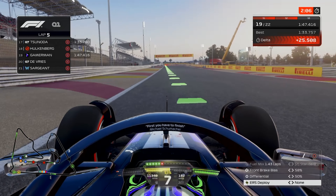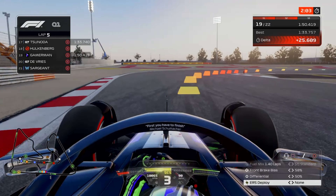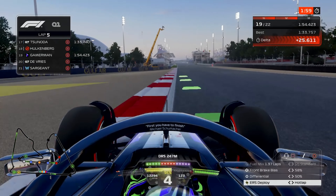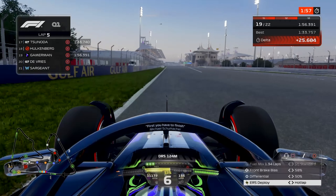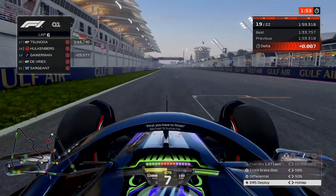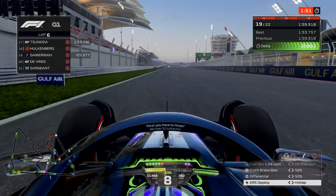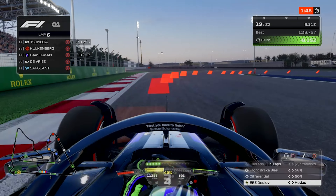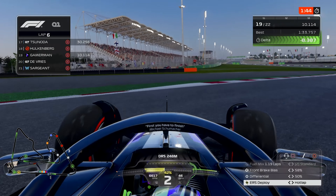We do a charge lap and we are P19 — we still have room to improve. We are only seventeen milliseconds down on P17 with Yuki Tsunoda. DRS on, ERS activated, here we go. We are up by about one tenth on our best lap, we gain about three tenths down in turn one but we go deep and we're off the track. We have a little bit of oversteer.